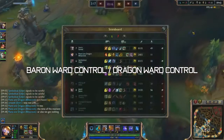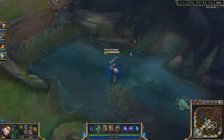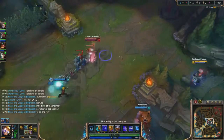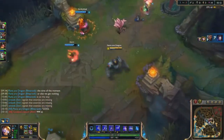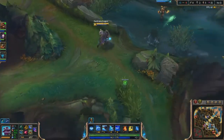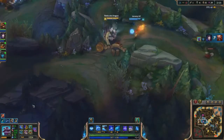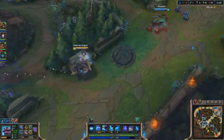Now we're going over Baron and Dragon ward control. These specific wards are better than the occasional bush ward because you already have vision of the river, so warding over the wall lets you see the enemy coming to the dragon or baron pit and make your decision to catch them or back off. It's also safer to ward over this wall than going deeper if you don't know where the enemy is. If you have a lead and the enemy can't contest, this is where you can get deeper wards and more dragon and baron control for your team.